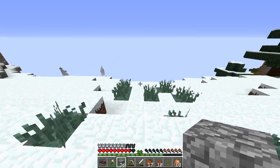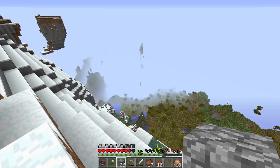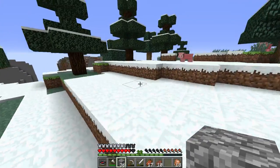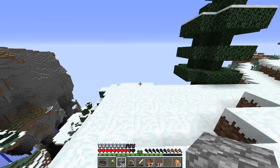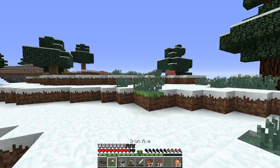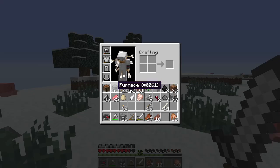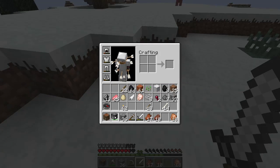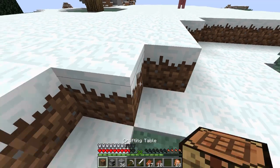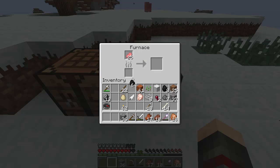Look at this mountaintop vista! Look at this — this is what I'm talking about right here. You can see for miles! You can see either direction — actually three different directions: you can see that way, that way, and this way. Perfect, I have found my location for my house! Now I just need to figure out a way to get up here easily, so I'm going to start laying some stuff down. Let's start cooking some stuff. Okay, so we got that going.